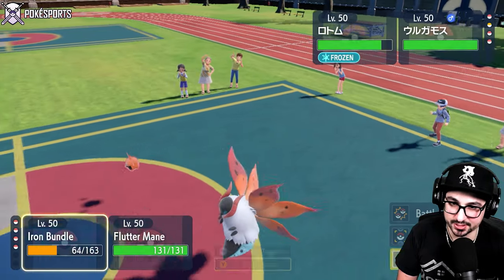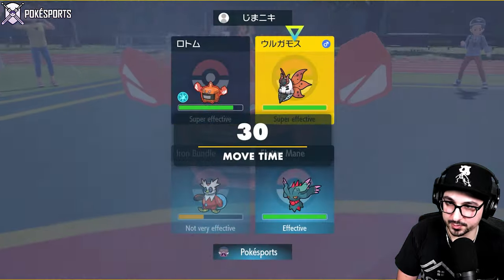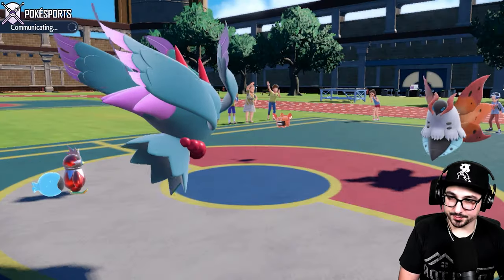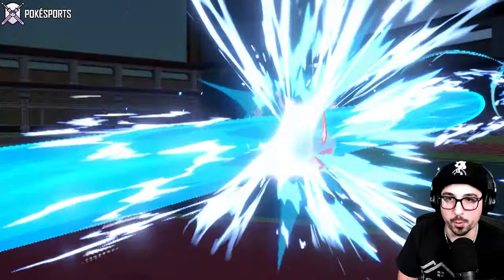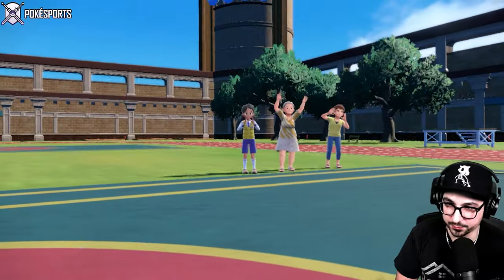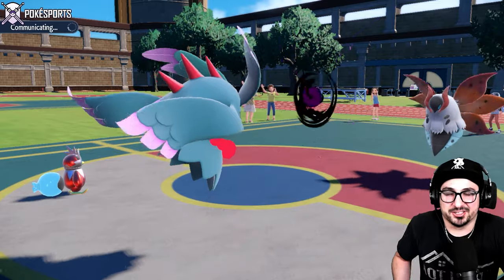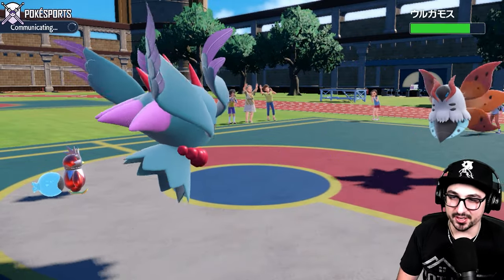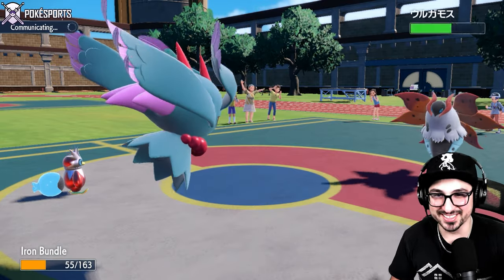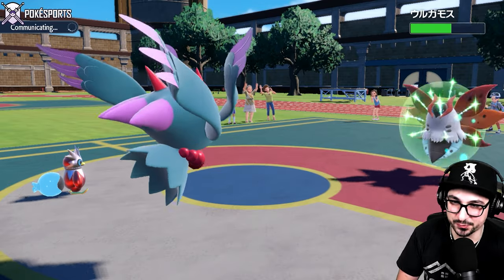Now I just keep throwing attacks into this side of the field. We're going to Hydro there and Shadow Ball there. Big Hydro connects! Bundle is getting some style points today. Unfortunately, the freeze never actually mattered — I got the freeze on the switch in, so it never actually did anything. But it was still funny to see. We're not doing any damage here, but at least they're going to Struggle. We did it. They've been gamed. We forced the Struggle.